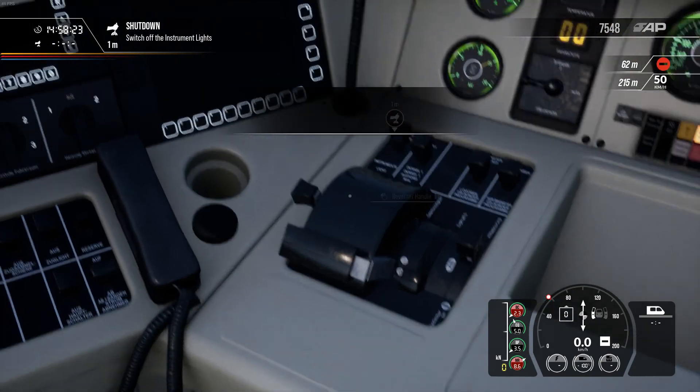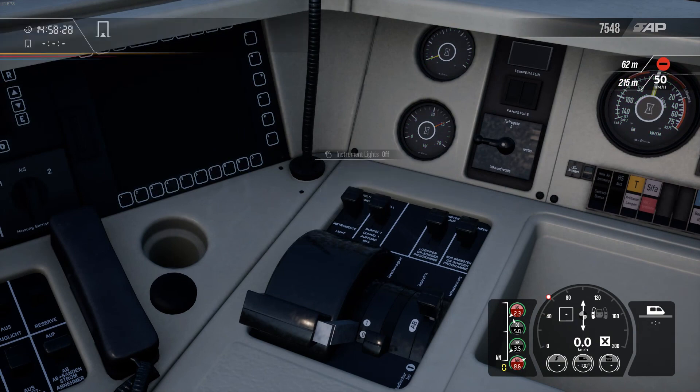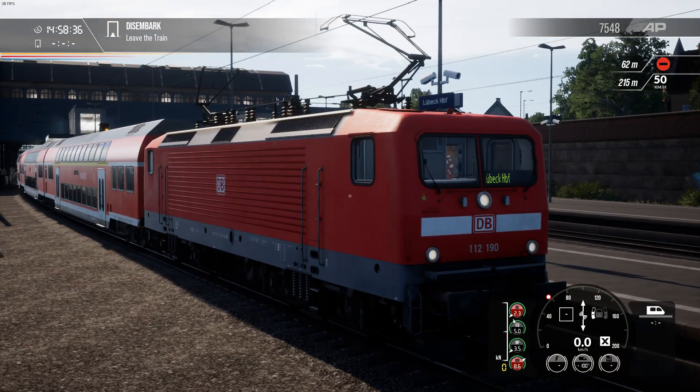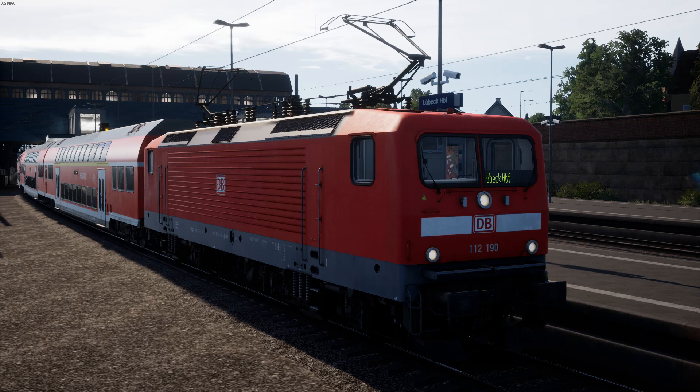That's the same setup for the reverser handle as the 143. The best way I can summarise driving the BR112 is that it's the same as the 143, only the front end, each end of the locomotive, and the cab interior is a little bit more modern and refined. There's not really much else I can say, so I think I might as well leave it for now. Until next time — thank you very much for watching, and I really do hope you've enjoyed this first look at the Hamburg to Lübeck route in Train Sim World 2. Take care everyone, and I'll see you in the next video, which will be about the Harlem Line.